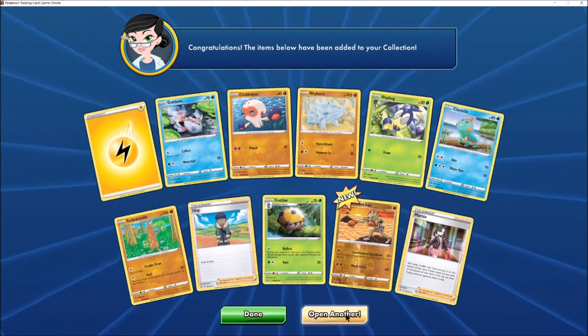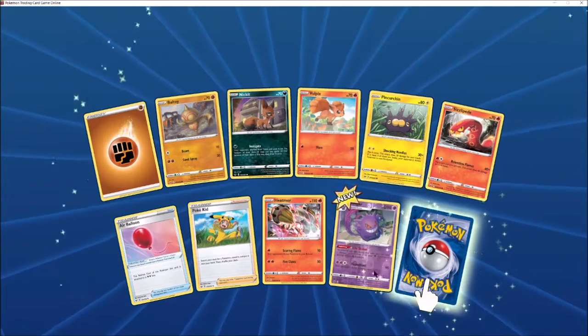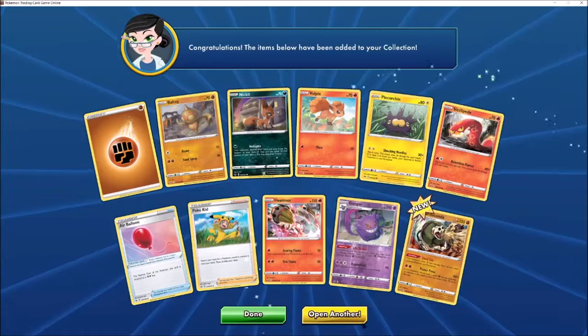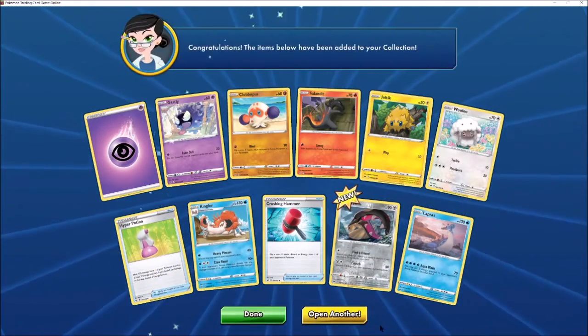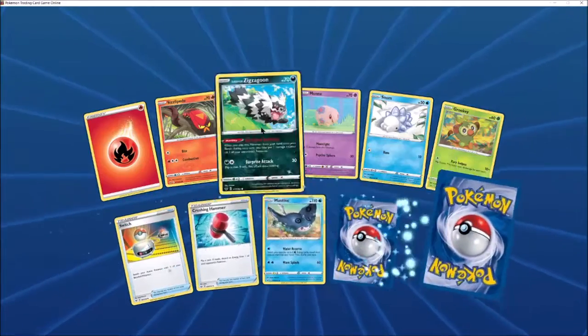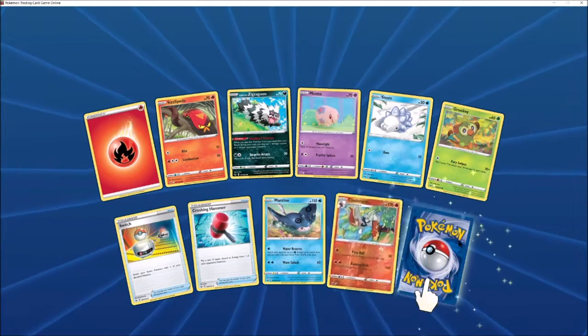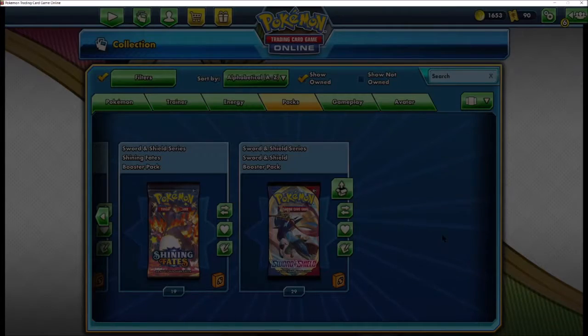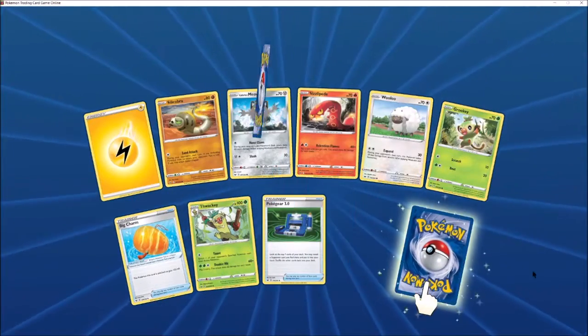A Marnie — very nice. Not that I haven't got a million Marnies so far, but they do come in handy for trading every now and then. A Reverse Gengar which is very nice. Silicobra. Crushing Hammer — best card in the format. Again, I've got plenty of those. Zigzagoons, very nice. Switch is always good. A Reverse Cinderace which is nice. And Toxicroak.